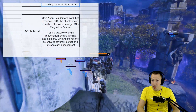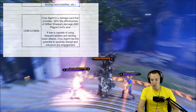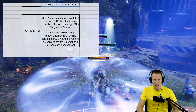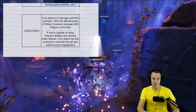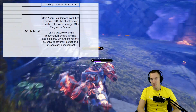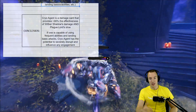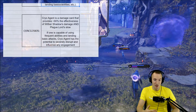If you are capable of using frequent abilities and landing basic attacks, Cryo Agent has the potential to severely disrupt and influence any engagement. If you are a Shinbi, a Crunch, even a Wraith has some good potential. Grux with his Bleed every 4–5 seconds can obviously use it. Severog with his Siphon every little bit could really use it as well. A lot of heroes have potential to combo their abilities over time and deal good damage.